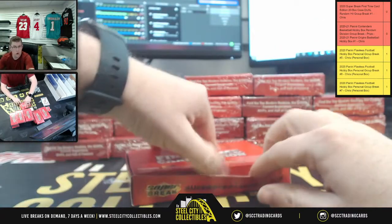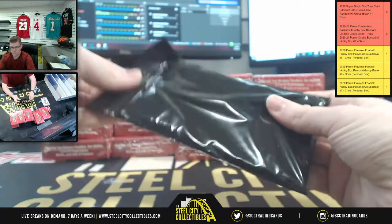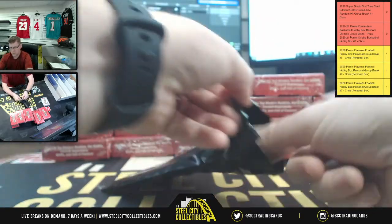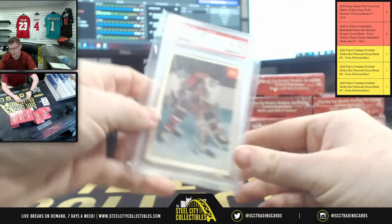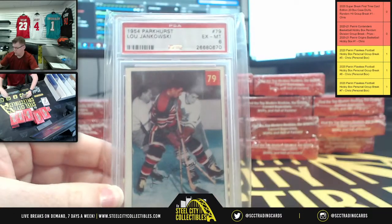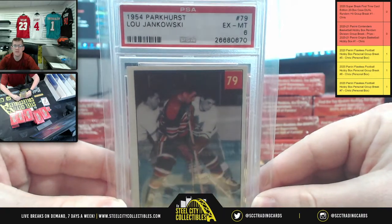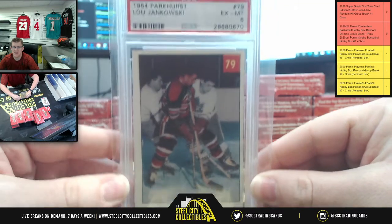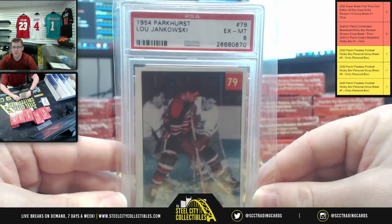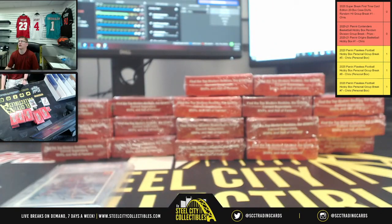I wonder if that's going to be the oldest card we find in the break. Here we go — we have more from 1954. 1954 Parkhurst, Lou Jankowski, PSA 6. Mr. Lou, back to back, all the way back to 1954.